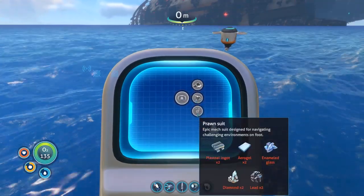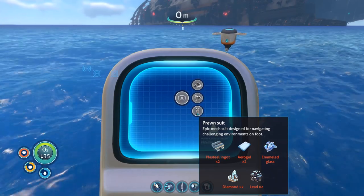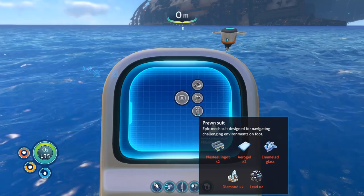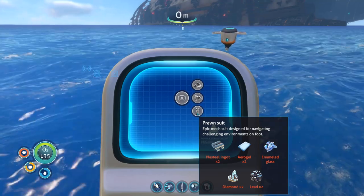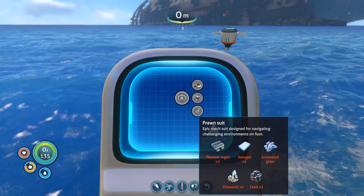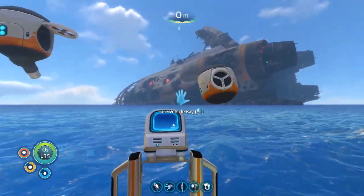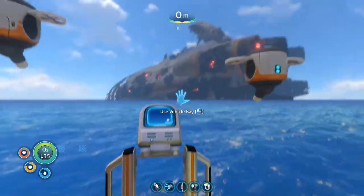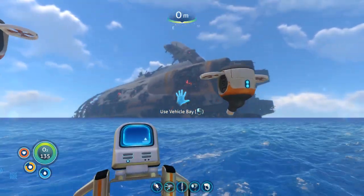Prawn suit - okay! Plasteel ingots, that takes titanium and lithium. Aerogel - no clue whatsoever. Enameled glass - that's with the stalker teeth and the quartz I think. Diamond - okay, we know where to find diamond. And lead - okay! You guys keep guard of this mobile vehicle bay.